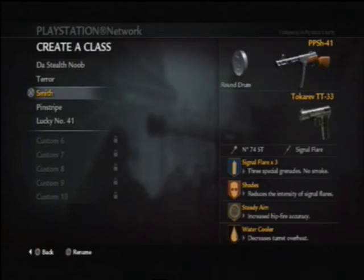My favourite levels for this class are Castle in particular. Courtyard can work quite well, and also Dome, as long as you're careful enough.